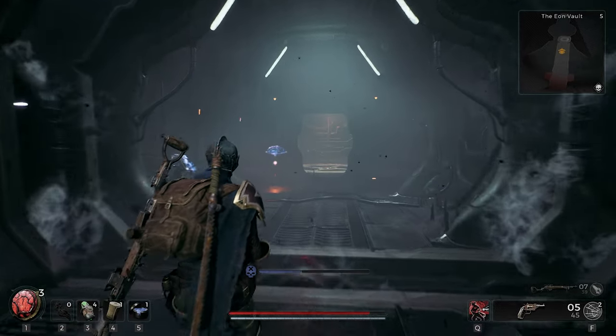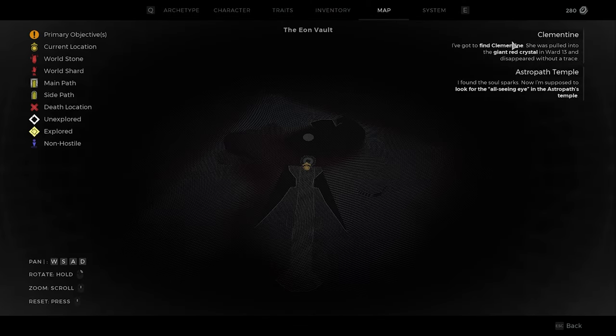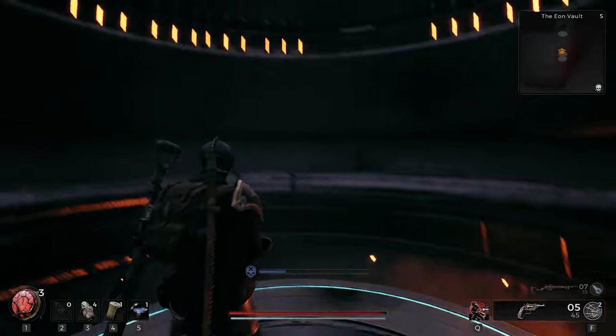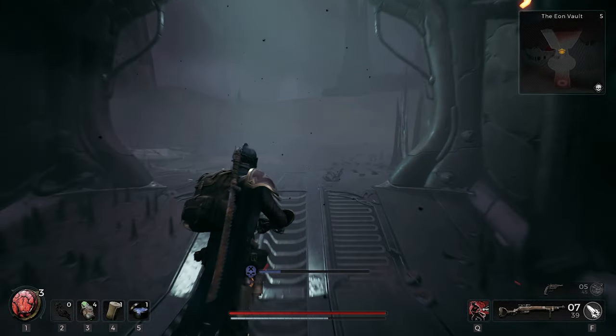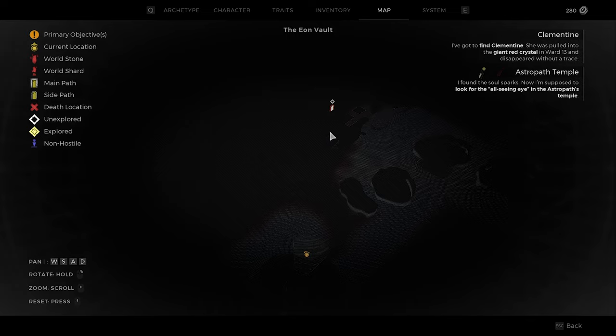Now we have the soul spark. Let's see our quest here — Clementine. I've got to find Clementine; she was pulled into the giant red crystal. This Astropath temple — I found the soul spark. Now I'm supposed to look for the all-seeing eye in the Astropath temple. Those were our remaining missions I guess, but we haven't seen Clementine yet. Now it's time to visit this part here.